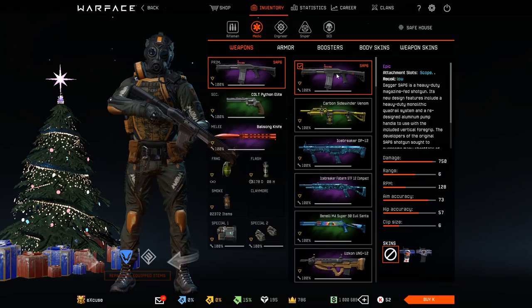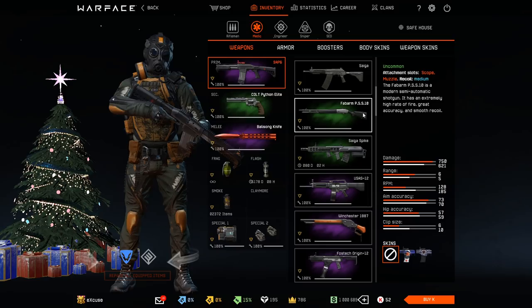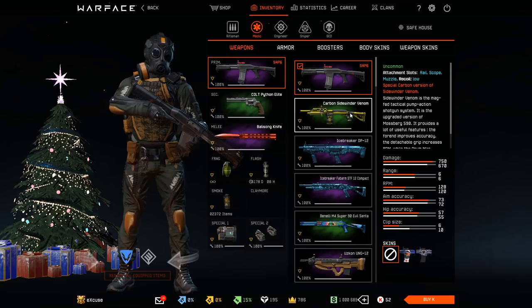For the Medic class, the best weapon is the Zap-6. I'll talk about it in more detail later in the video. The second and third best weapons are probably the Fabarm PSS-10 as best semi-automatic free-to-play weapon for the Medic, and the Sightwinder Venom as best pump-action Medic weapon.